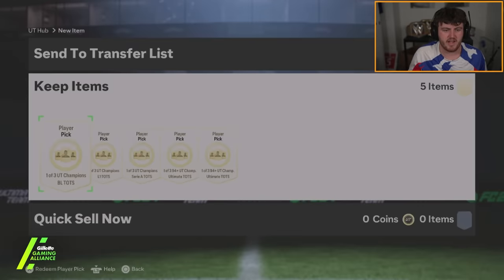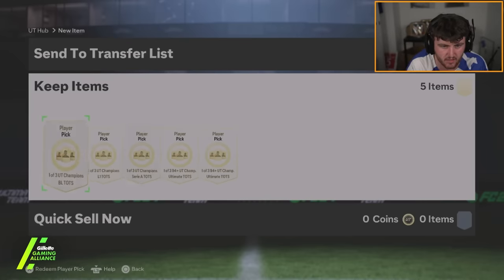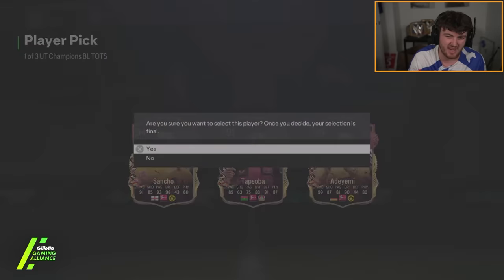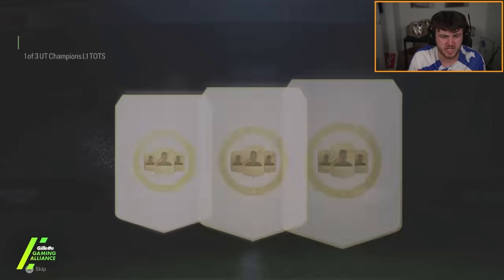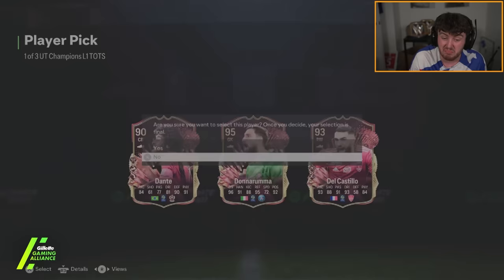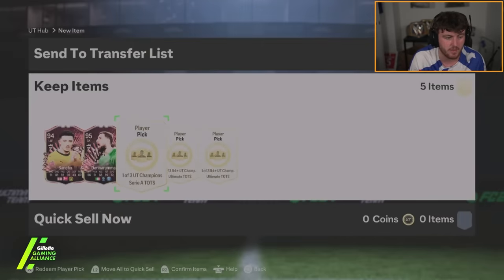Nathan's rewards — this is the flashbang one. He's got Bundesliga Tots, L1 Tots, Serie A Tots, and then obviously the Ultimate Tots. Border League Tots player pick number one: 94 Sancho, we'll take it, it's alright. L1 team of the season next: 95 Donnarumma, fodder again, but high rated. Can't complain too much with some high rated fodder there from an objective.